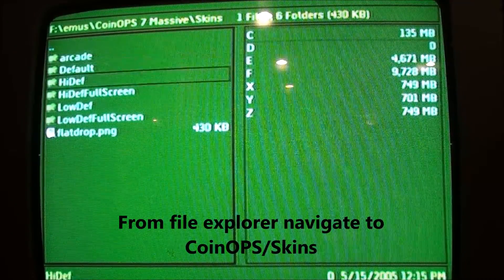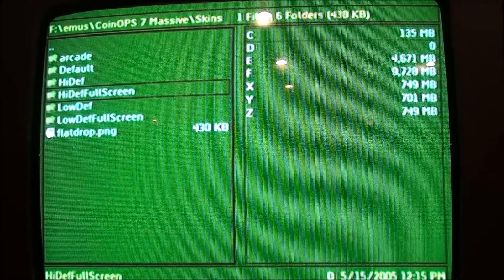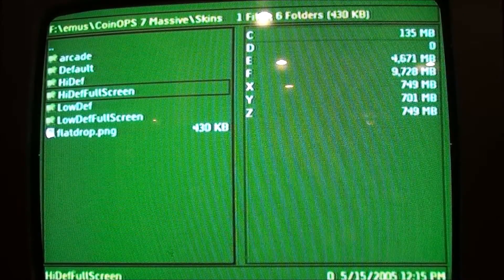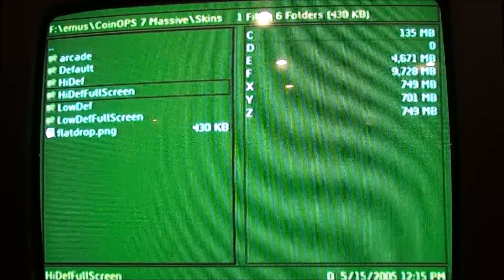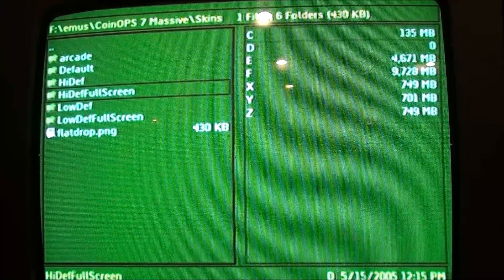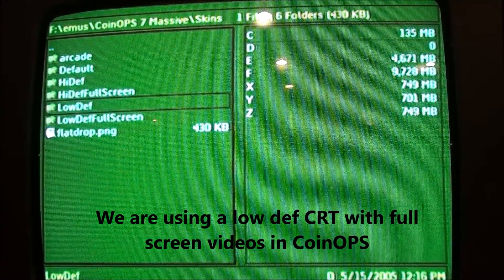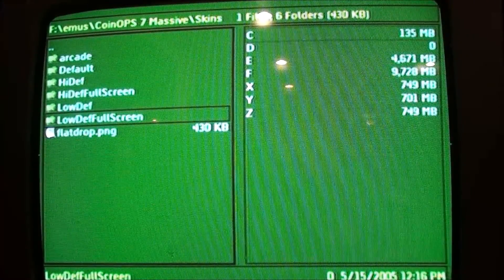Now, if you want to do hi-def full screen — hi-def is obviously like a flat screen, 720 or better definition. And if it's full screen, that means in CoinOps you don't have the small little picture of an arcade cab, you have the full screen videos. And then low-def, which is what I have here, is like a CRT, something lower definition. I'm going to go into the low-def full screen because that's how I have mine set up, so I don't have the cab showing.